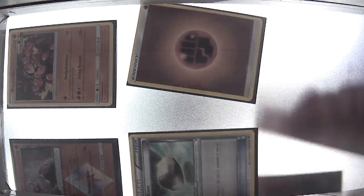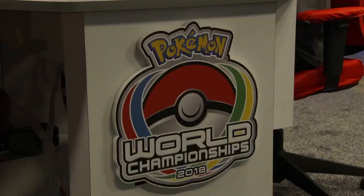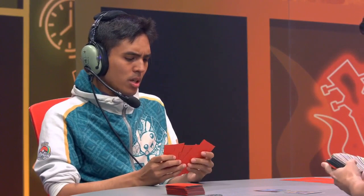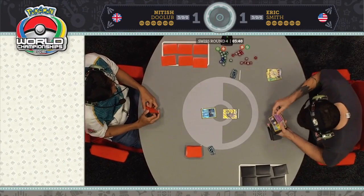Diancy Prism Star is prized for Nittish. Eric is crossing his fingers saying he hopes Nittish starts with one Pokemon because they're about to let loose. Remoraid is just about as dangerous a start as you can have — there's just so little hit points on that Remoraid. But still, Mysterious Treasure is found right away, finding that Marshadow. Tapu Koko start again for Eric — just such an unfortunate start.